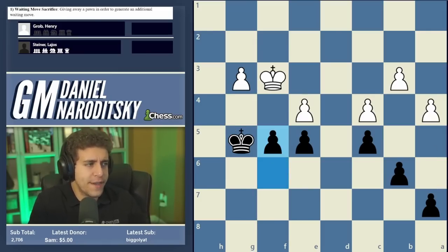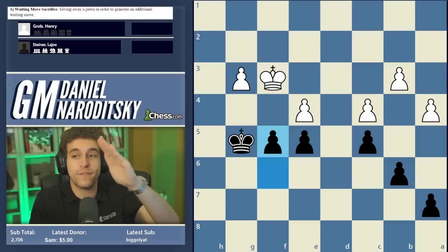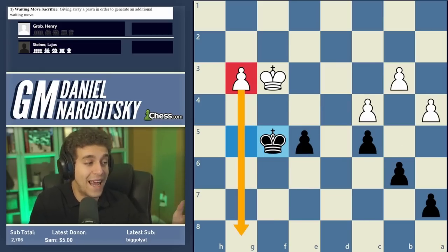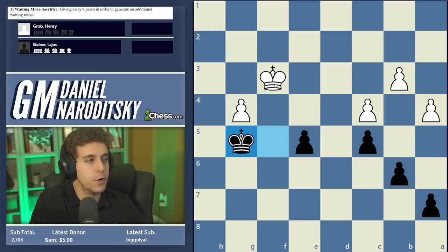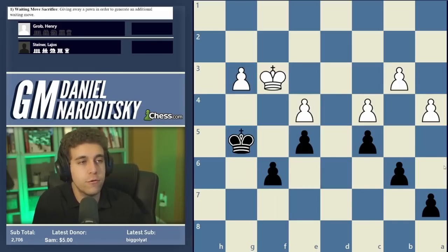The first step is to consider the tempting move f5. From earlier videos, when both sides have passed pawns, you want to see who has the outside passer — the pawn furthest from all the others. Unfortunately, although black creates a passed pawn with f5, you also give white a passer, and white's g-pawn is an outside passer. White is actually completely winning here by distracting black's king and walking the white king to the queenside.